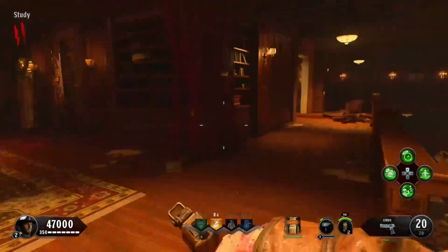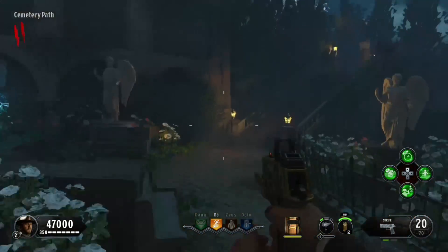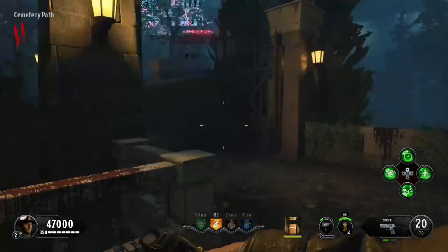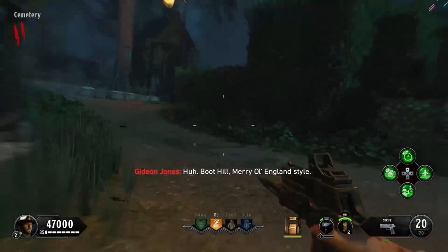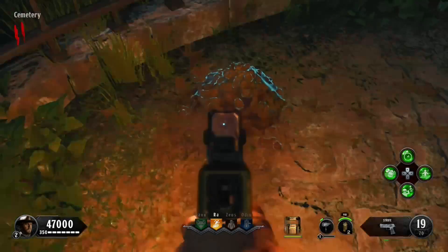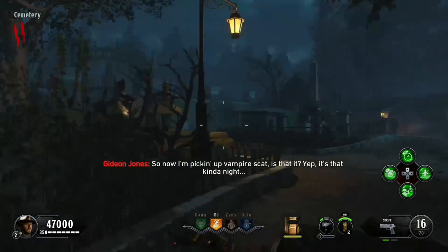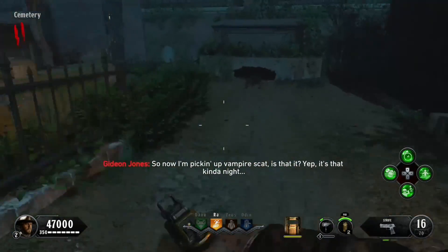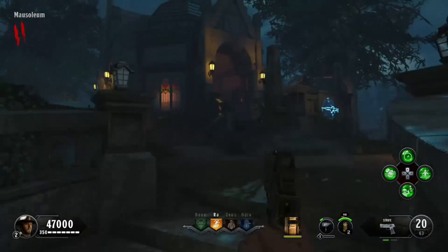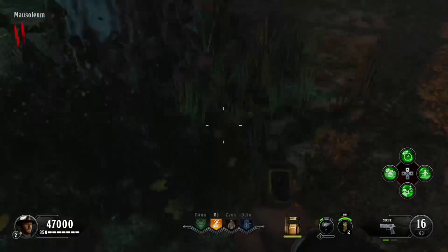So once you're done there, the next thing you want to look for is the bat guano. It's basically bat poop. And it only spawns in the cemetery. The first location sits right over here — as you can see in my game, it's just a pile, it looks like rocks. And then the next location is right over here, laying on the ground in front of those bushes. The third location could be right here, sitting in front of that tree.